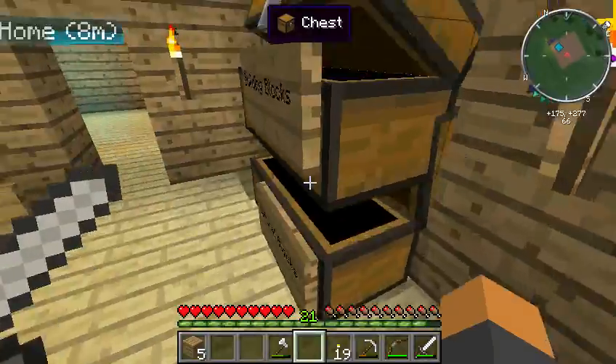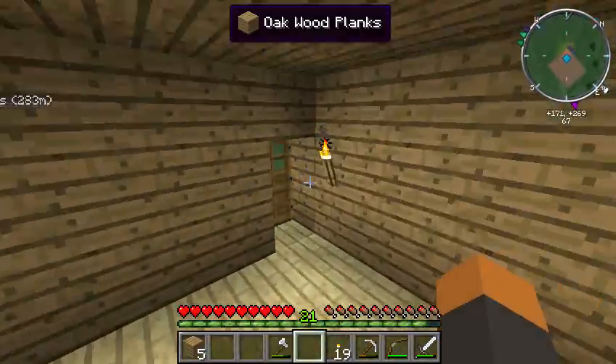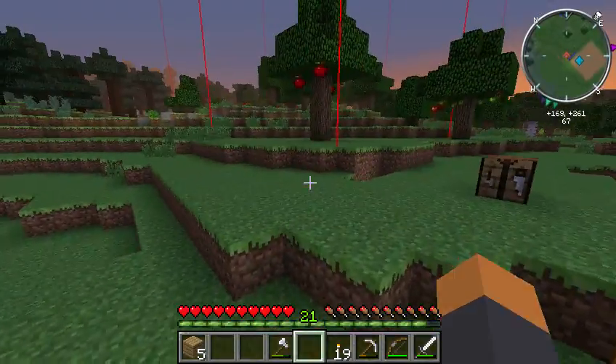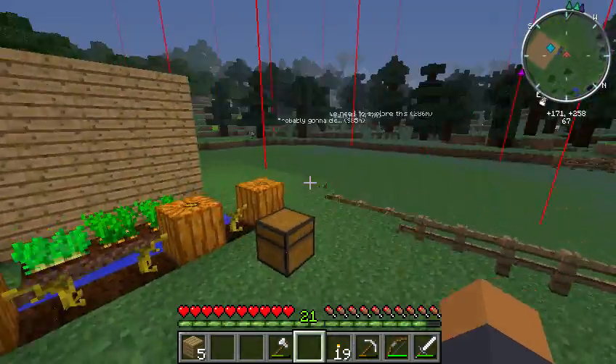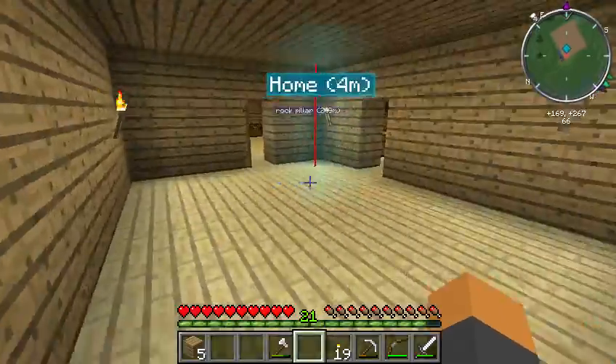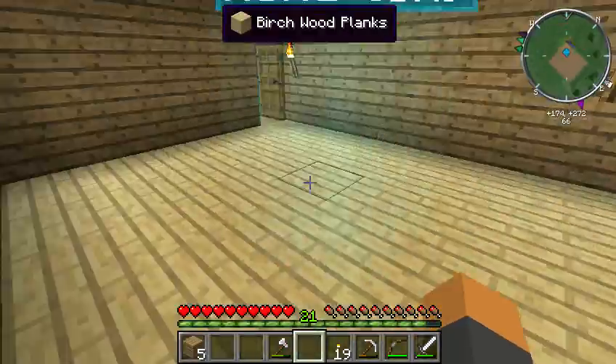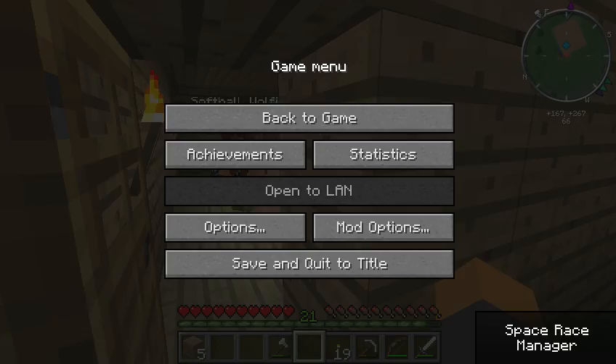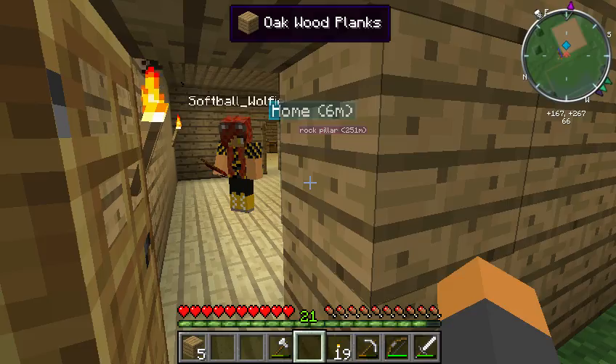Natural blocks would normally be in there. So we need to go find some sand. The hunt for sand! There's apples here. Do you have any bone meal at all? I have bones! Please use the bones on the apples. All of them? Yeah. I think we're in peaceful for some reason — let me turn that to easy.